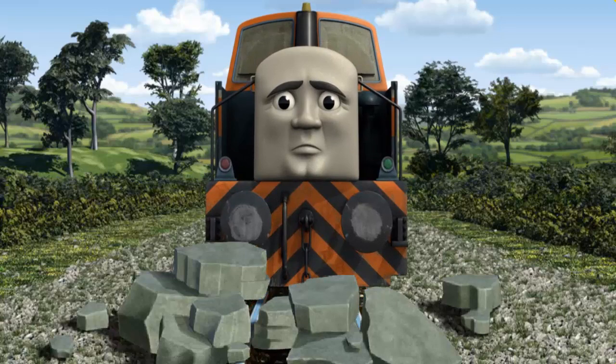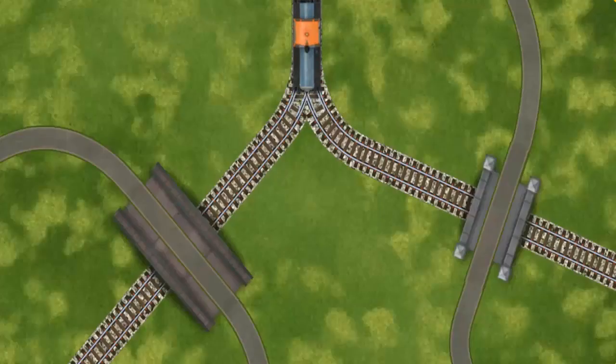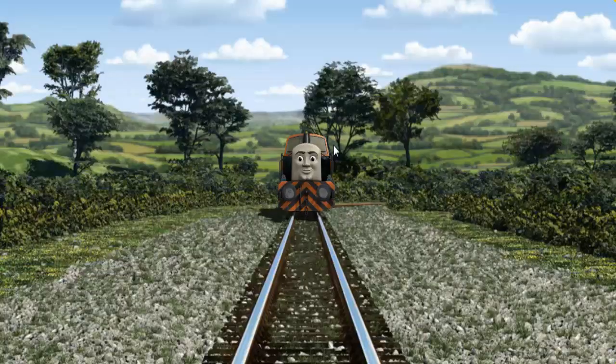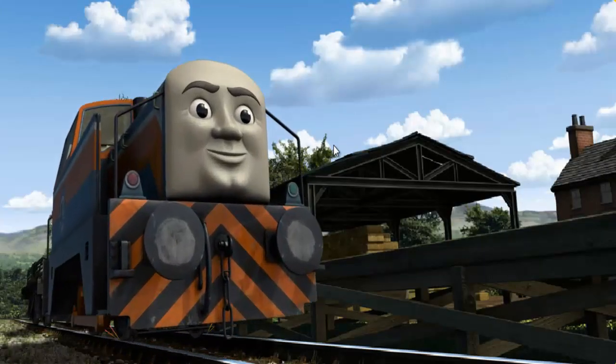Suddenly, Den had to stop. He would have to go another way. Find the track that goes under the shortest bridge. All clear! Den arrived at Farmer McCall's Farm. With your help, he was a really useful engine.